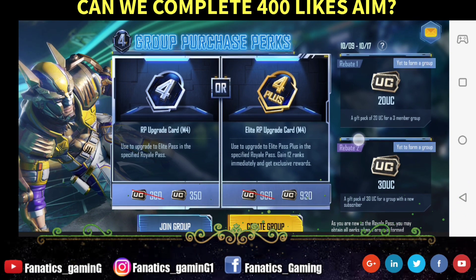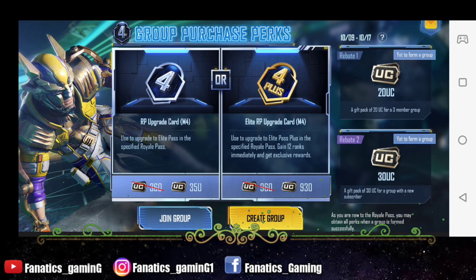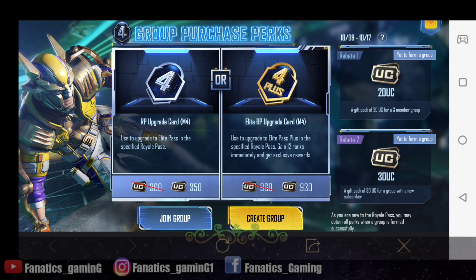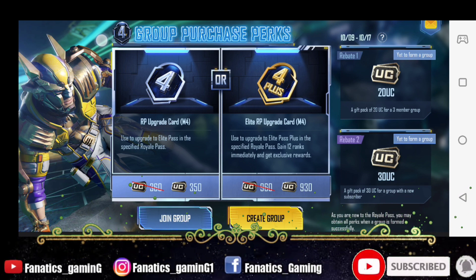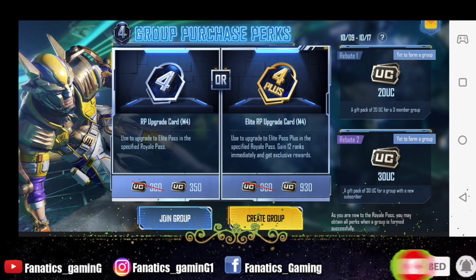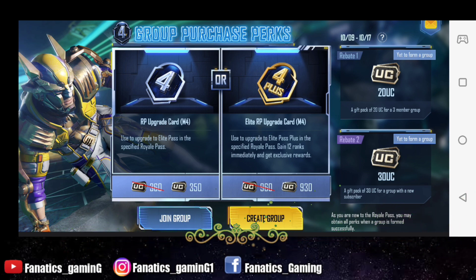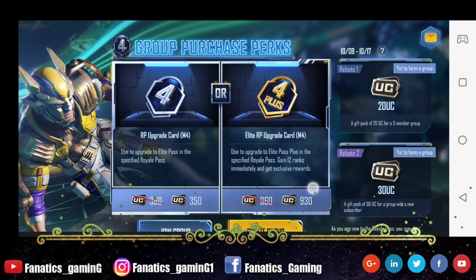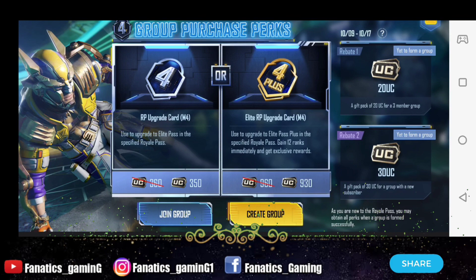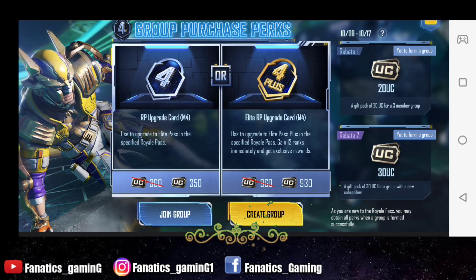So what do you have to do here? You can see two Royal Pass options: one is a light one at 360 UC and the other is 960 UC. But if you participate in this event, you will get a discount of 60 UC. If you purchase the normal Royal Pass then you will get 300 UC, and for the light one you will get a discount bringing it to 900 UC.